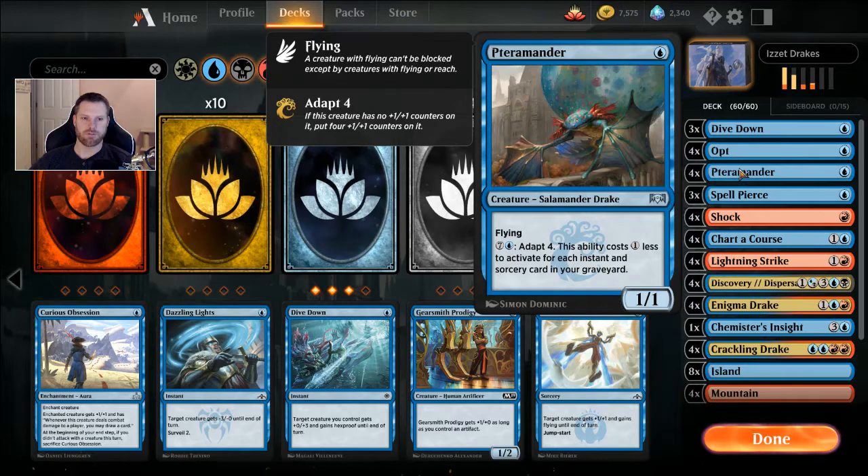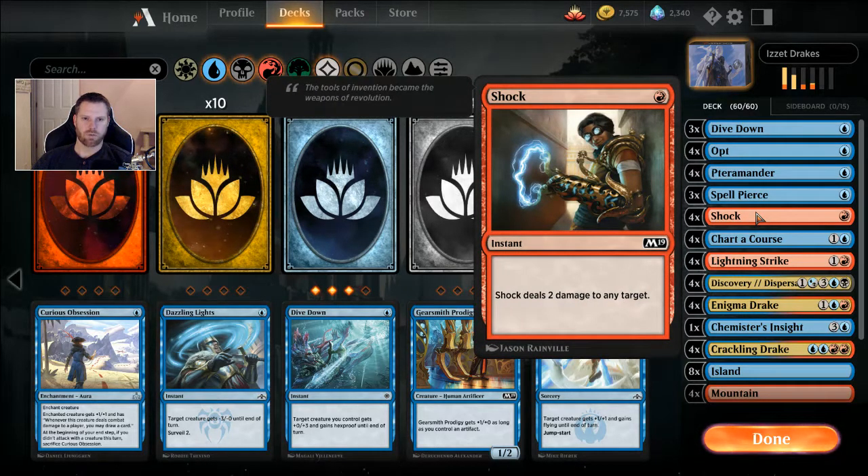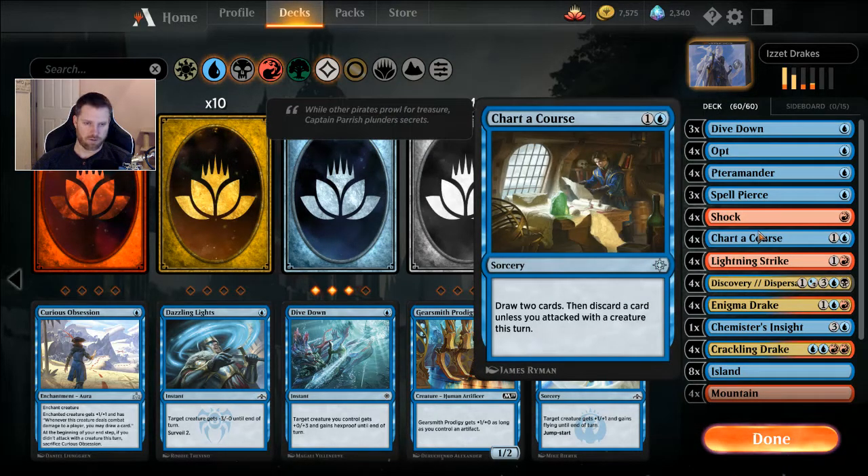So it's all of a sudden a two-casting 5/5 flying — that's pretty tough. I haven't played this deck yet but I think this is going to be very strong; this is where Pteramander is really going to shine. Running three Spell Pierces — a one-blue: counter target non-creature spell unless its controller pays two mana. Very important — non-creature. Four Shocks — a quick one-red for two damage — a nice way to get an instant in the graveyard.